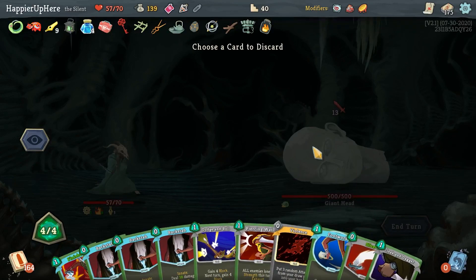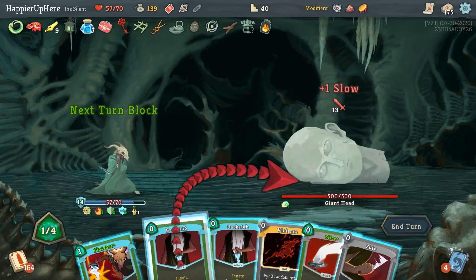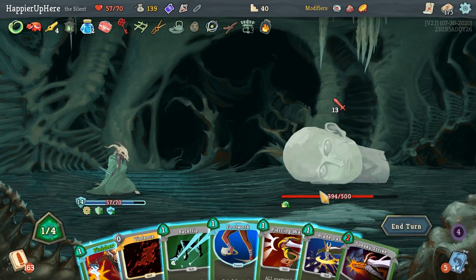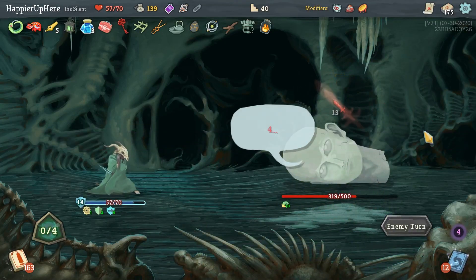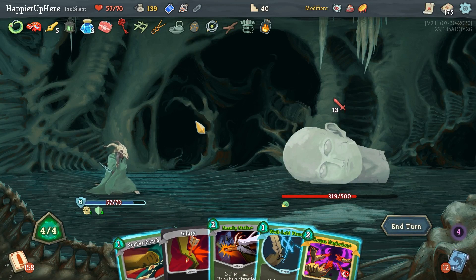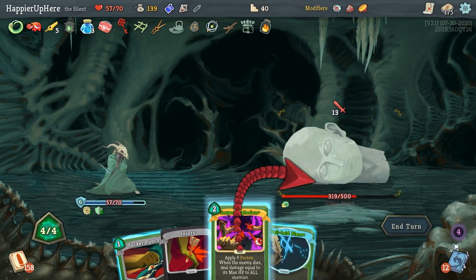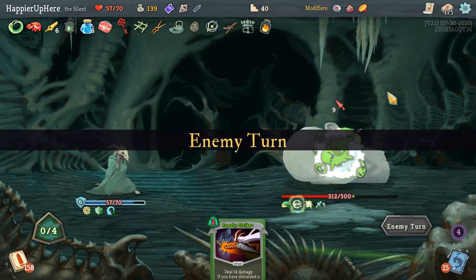Backstab, Backstab, Backstab, Shiv, Slice, Blade Dance - I need the Finisher here. Not bad, 75 damage - could have been more but also less. Another 13 - this is not good. I don't have any block. I don't see what I could do. Sucker Punch, Well-Laid Plans, but I have a bunch of damage I can't defend fully against - just got unlucky with the draw. That's what happens when your deck is 175 cards large.